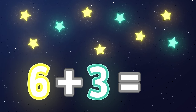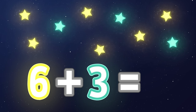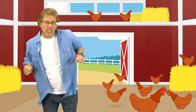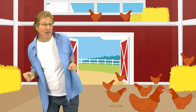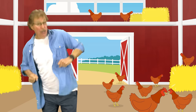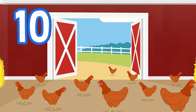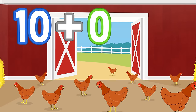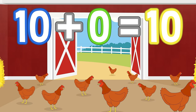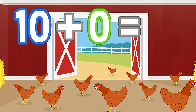Here are ten chickens. Add zero chickens. Show me what they do. How many chickens? Add and move. 10 plus 0 equals 10.